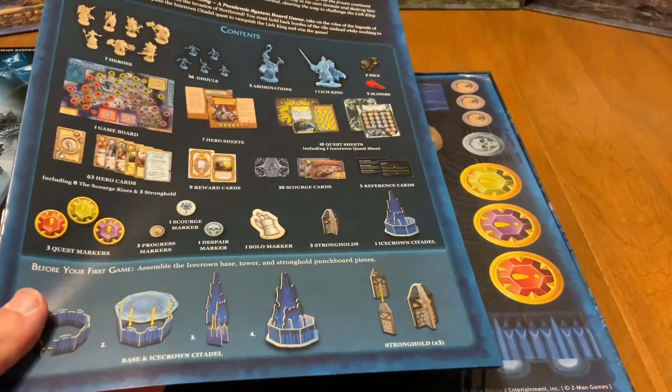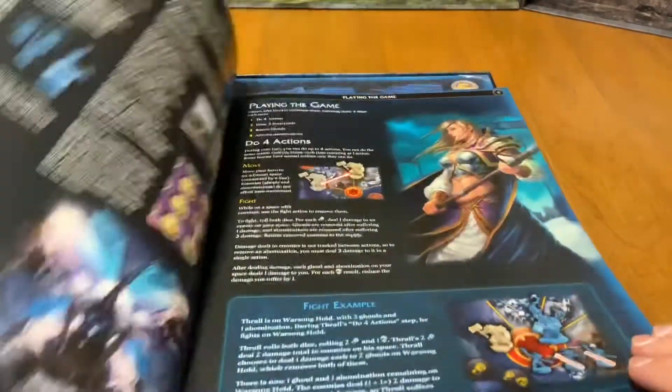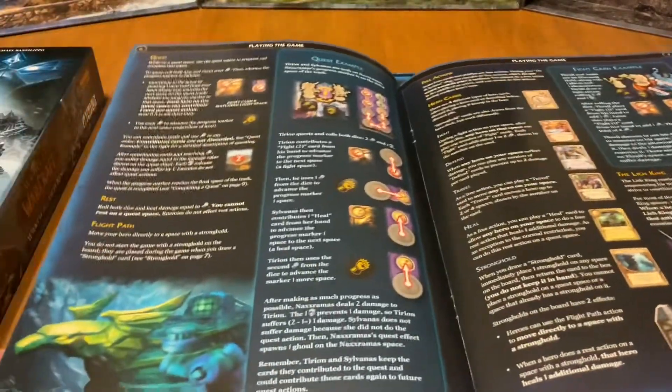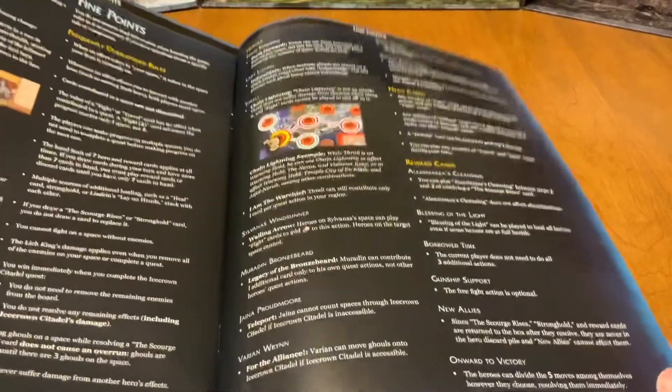We have our rulebook, and it looks like we're going to have to build a citadel among a few other things. The rulebook has about 11 pages. The art in this rulebook — holy smokes — let me do a quick flip through. The illustrations are wow, yeah, that's what I'm talking about. I love when rulebooks show illustrations that actually show you what they're talking about, like if they mention a specific card they'll show you what it looks like.